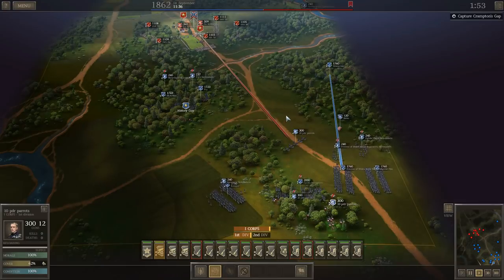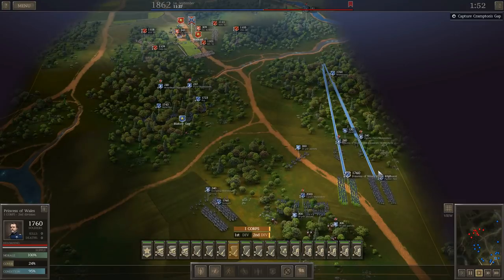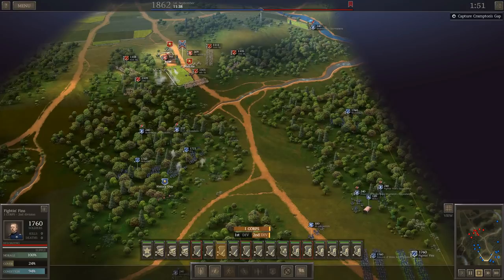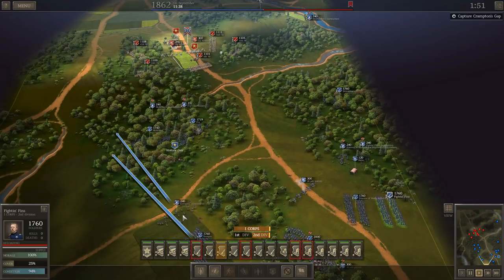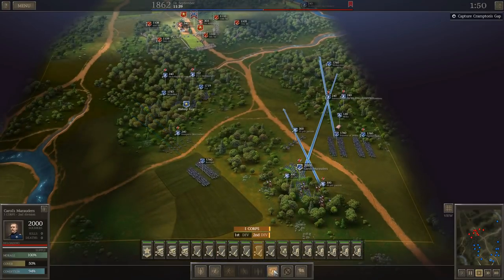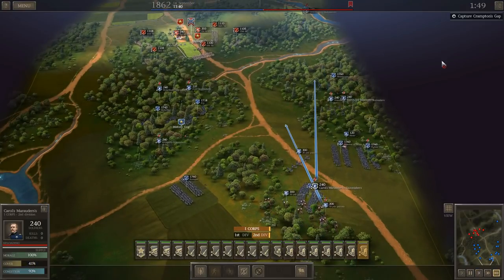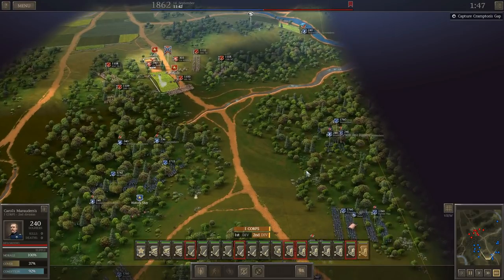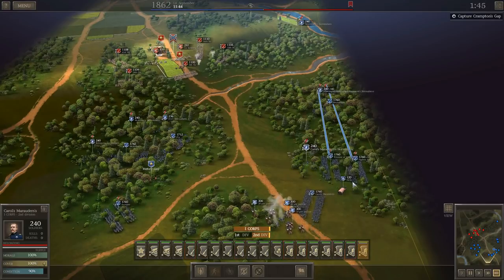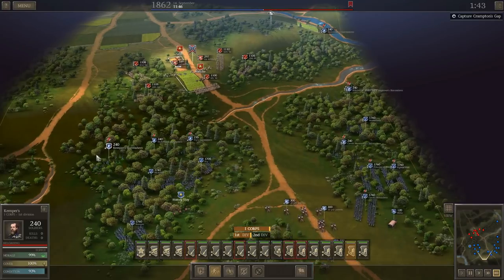Now we get two more units of rifled artillery in here, and then we're going to take these three brigades up and around. We get plenty of time after the timer ticks down. What I don't want to do is take the objective too quickly, because I think that actually makes the battle end after a certain amount of time.